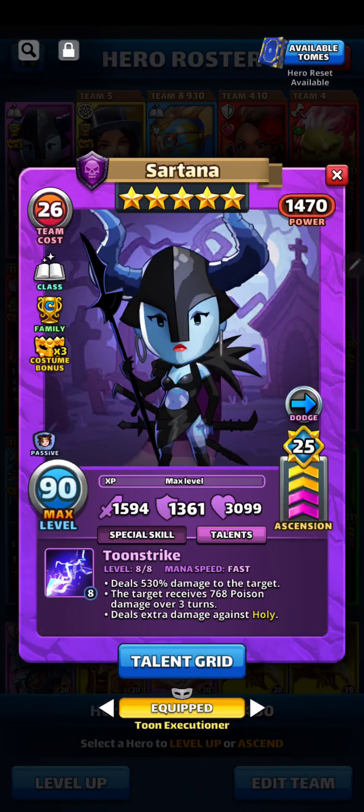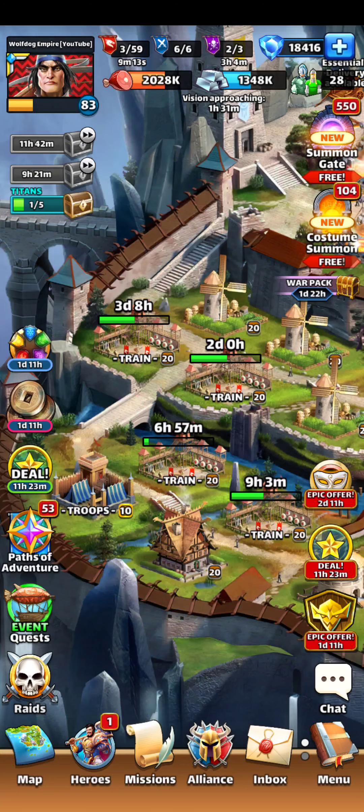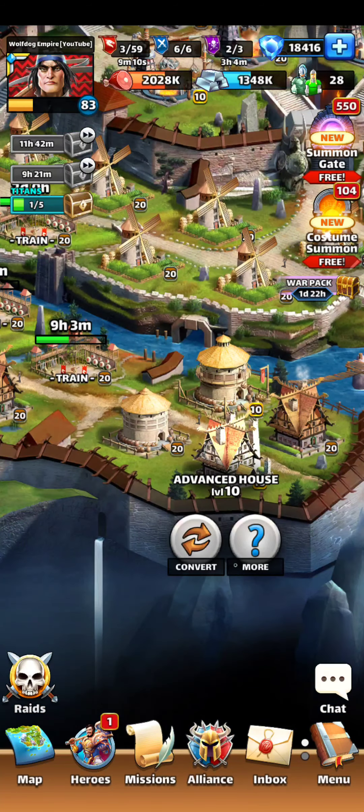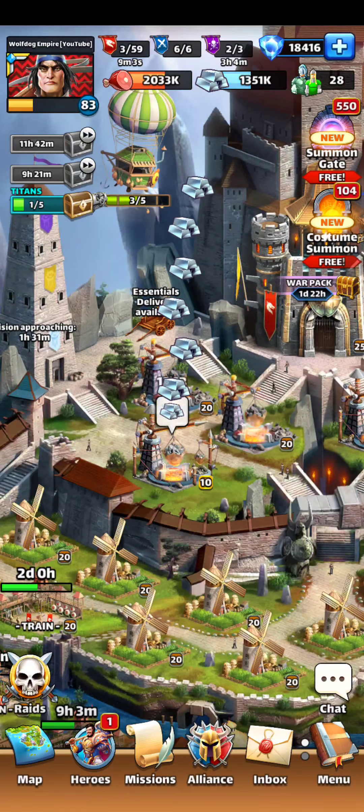Now let's go to Toon Sartana. She was at 1,444 attack, now she's at 1,594 attack. She was at 2,999 HP, now she's at 3,099 HP. Look at this — 530% at 1,594 attack. Wow. She should be one-hitting people on offense, and defensive enemies will start going down quickly.